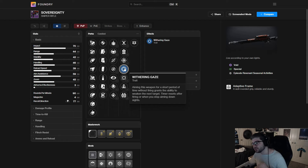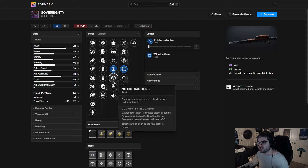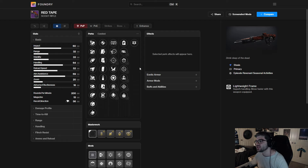Tractor Cannon is literally one of the best power weapons in the game and this weaken isn't as strong as that — it's the 15% weaken — so it won't be the same as Tractor Cannon, but you have it on special ammo basically all the time. You have Demo to reload the gun, Explosive Payload in the first column, and maybe Firing Line for a ton of damage, or Box Breathing for single-target. Looking at the rest of the perks they're just decent, but Withering Gaze could actually make this genuinely good.